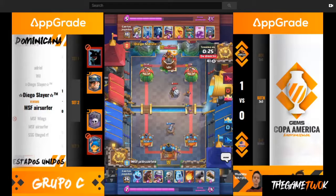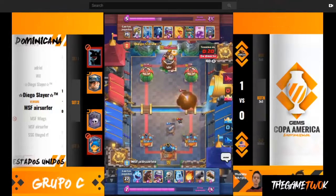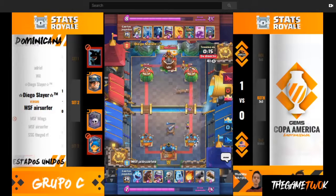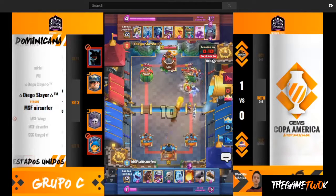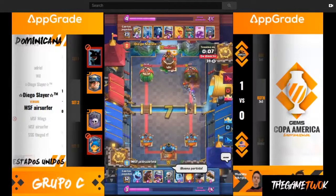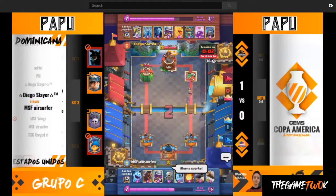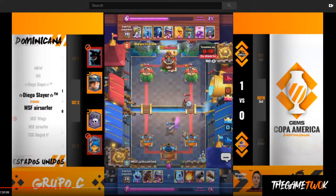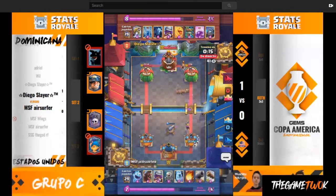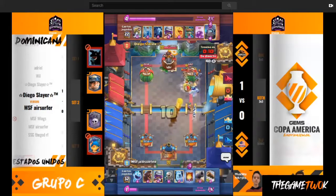Diego tries to play Sparky a little bit higher, but Air Surfer just brings in another Musketeer — the cycle is just amazing. Skeletons in the back, Log it out. It seems inevitable at this point that Air Surfer's going to get enough Elixir to do one massive Hog push that's going to be unstoppable. And if you look at the damage on Air Surfer's tower — it's 2,534 health, which means the towers never got touched.